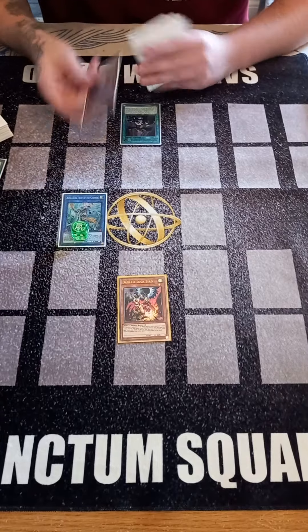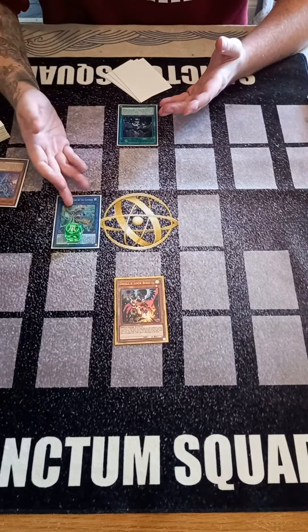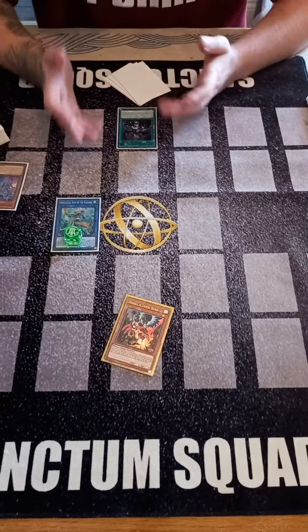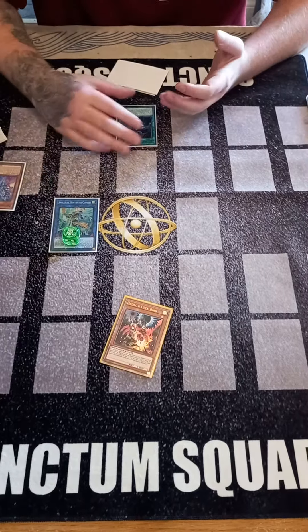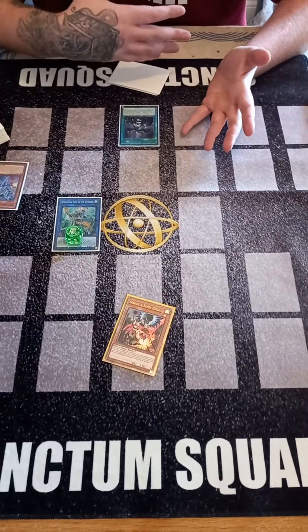This means that I can use Forbidden Droplet and I can send a monster from my hand to the grave to attempt to negate this Appaloosa, but because I discarded a monster, my opponent cannot respond with this Droll and Lock Bird in hand. This essentially means that you can use Forbidden Droplet when you're going second — because your opponent does need a monster — to basically get two searches before your opponent is allowed to Droll and Lock Bird you.